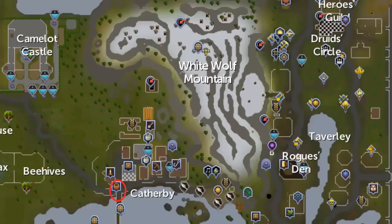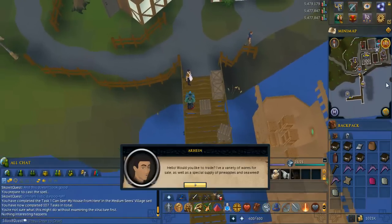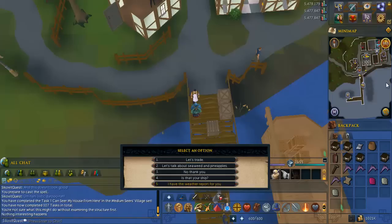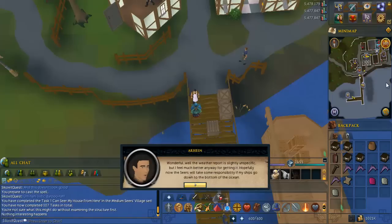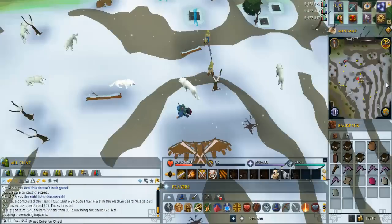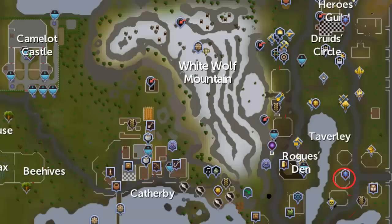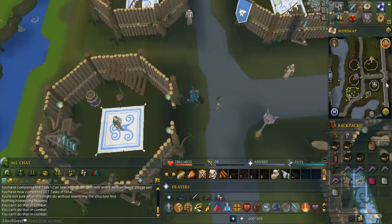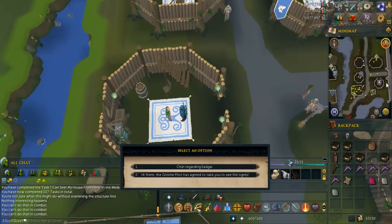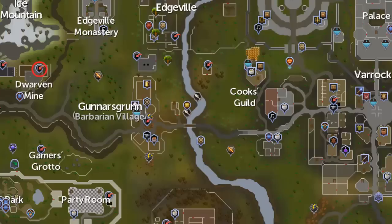Head to the general store in Catherby, which is located on the docks. Talk to the general store owner and tell him you have the weather report. Go to the gnome glider located on White Wolf Mountain. Talk to the gnome and ask if he got his trash. Head to the building in Taverley circled in red on this map. Talk to Sandview and tell him the gnome pilot has agreed to take him. Go to the dungeon circled in red on this map.